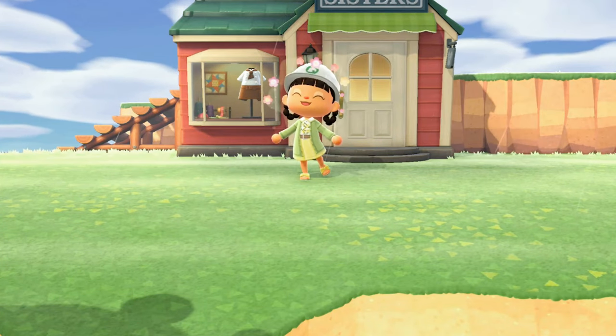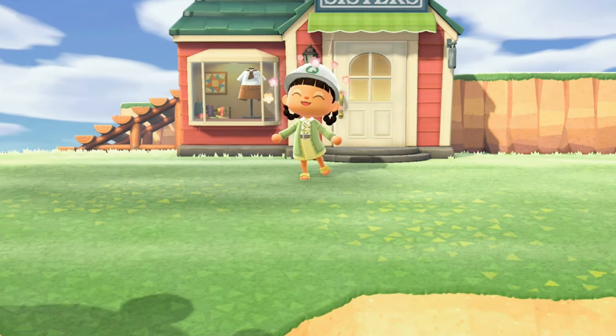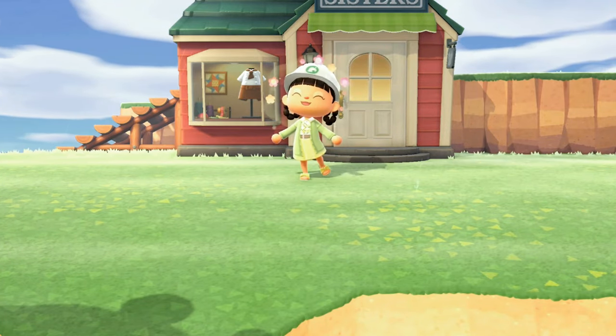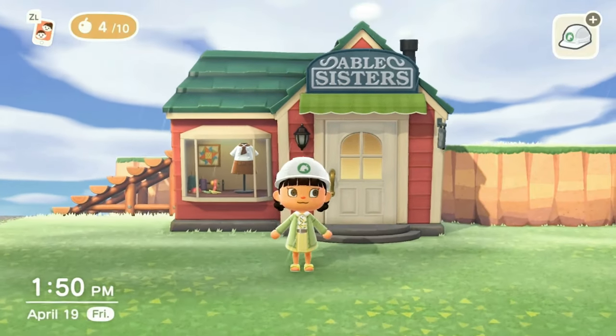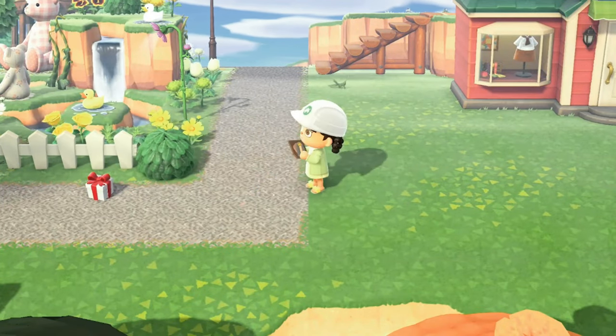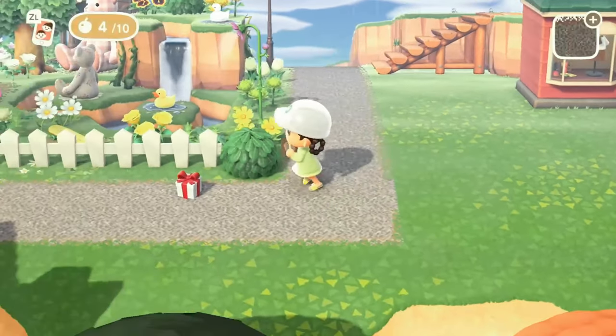Hey guys, welcome to my channel, I am April Honey. Today we are on my forever island of Honeyland and we're going to be decorating the Able Sisters. It's just a cute little mini speed reel that I can't wait to show you. First, we're going to be laying down our pathing and I'm actually using the pathing tool for this.